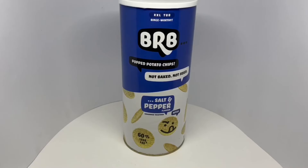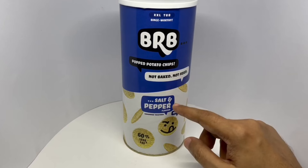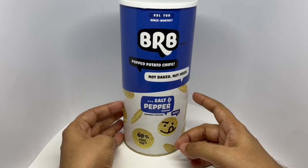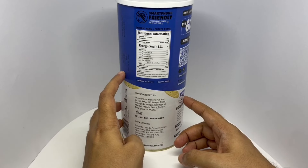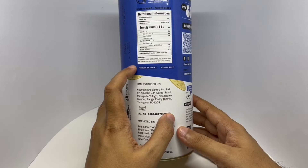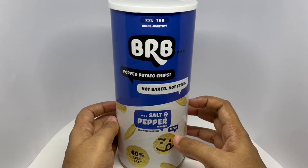Let's take a look at these popped potato chips. These are by BRB Bingwathi — XXL Dub popped potato chips. Not baked, not fried — salt and pepper flavor. 60% less fat. Interesting packaging — these cardboard tubs could come handy for all kinds of projects. Manufactured in Telangana, India. This has four servings, each serving is 111 calories. Ingredients are dehydrated potato, potato starch, rice bran oil, spices and condiments, salt, black pepper, and garlic powder. Costs around 150 rupees or $2 or so.